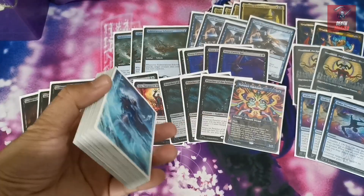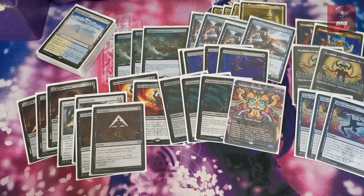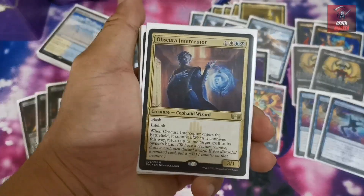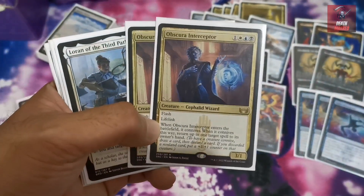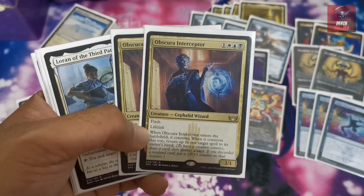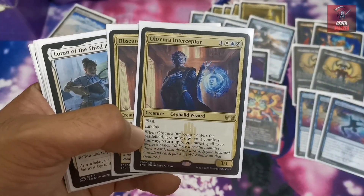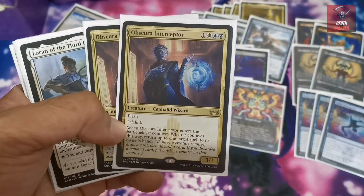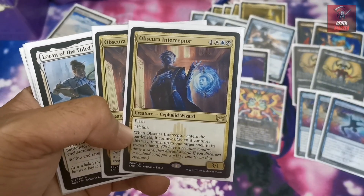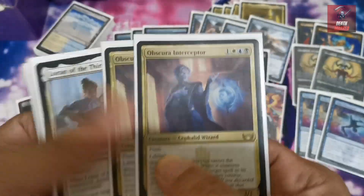That's 35 non-land cards, making 60 in the main deck. For the sideboard, which is still evolving due to continuous metagame changes — we have two copies of Obscure Interceptor, very relevant in the Domain matchup because Cavern of Souls has become a main-deck card that names Angel to make their Atraxa uncounterable. With Obscure Interceptor you can bypass that by returning the spell to hand, delaying the hard cast of Atraxa and basically winning you the game.